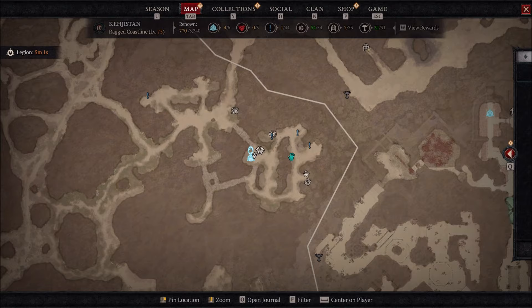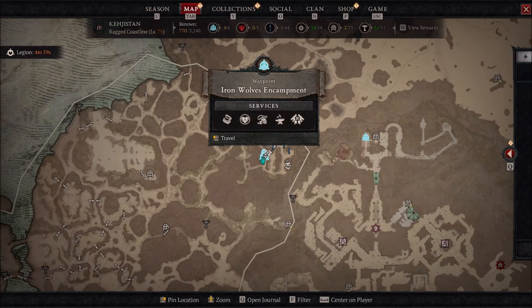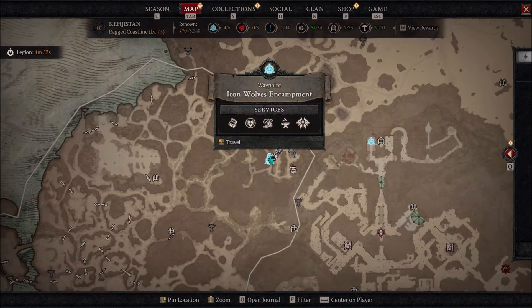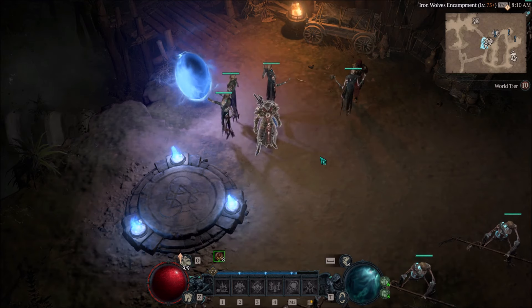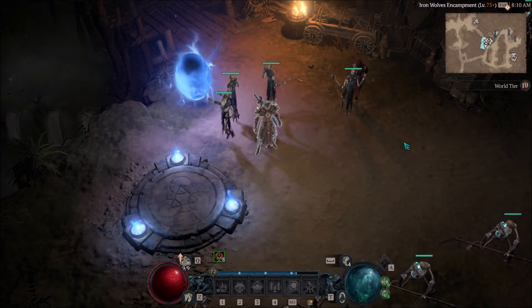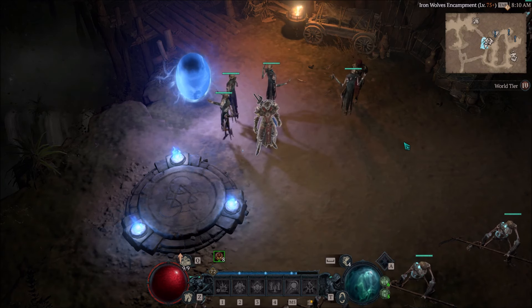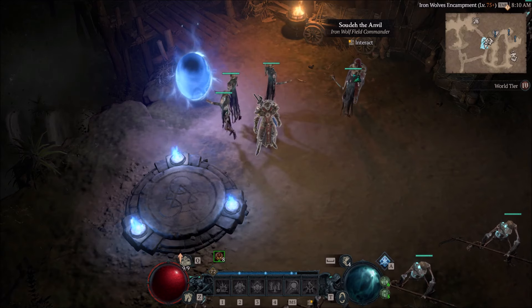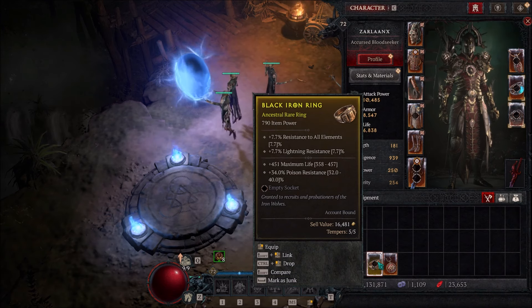We are right here in the Iron Wolves encampment. There is a mini little quest line. There's no reason to rush it. If you want to rush it on World Tier 1, 2, or 3, be my guest. I would wait to finish it until you're like World Tier 4. However, there's only like 5 quests coming from the Captain here, the Field Commander, the Iron Wolf Field Commander. Throughout that quest line, you're going to get bound items, account bound items.